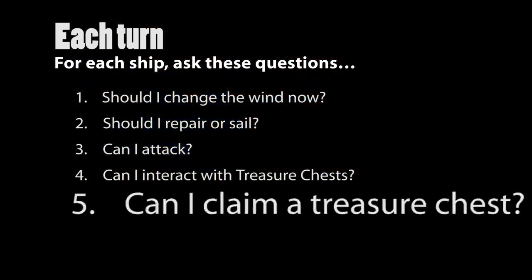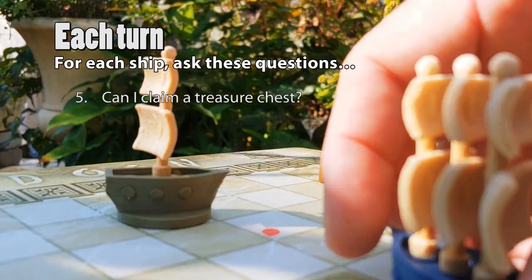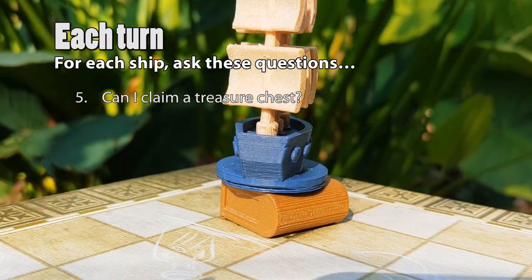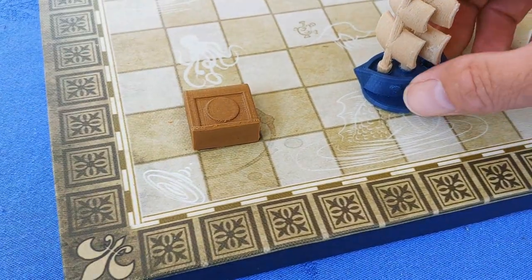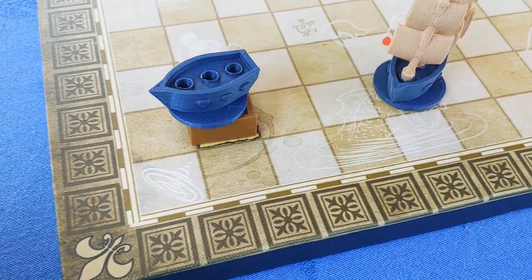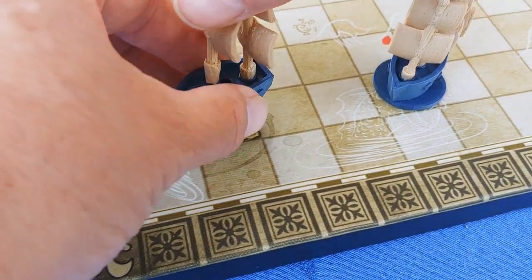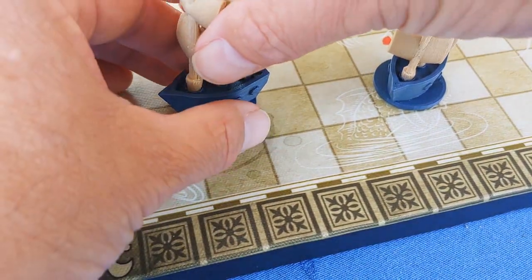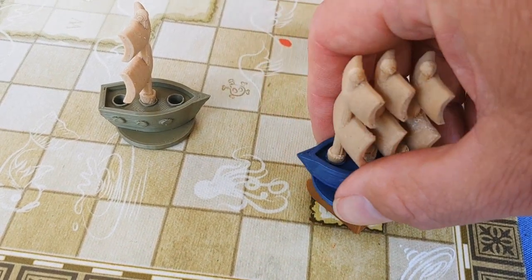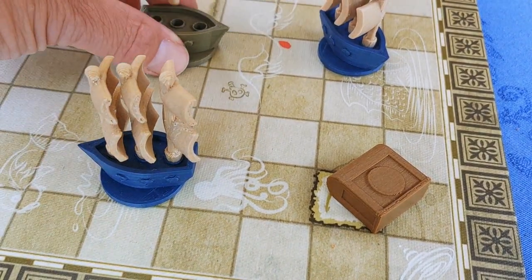And finally, 5. Can I claim a treasure chest? Claiming two treasure chests is the goal of the game. There are two different ways a ship can claim a treasure chest: 1. by sailing onto a chest on an island, or 2. by being blasted onto a chest on an island. Either way, a ship that claims a chest is no longer a ship at sea, but is now a ship in port, and is no longer required to perform actions for the rest of the game. However, a ship in port may abandon its treasure if you decide doing so is strategically useful.